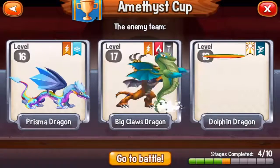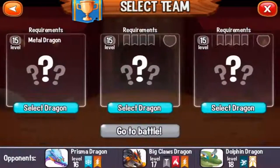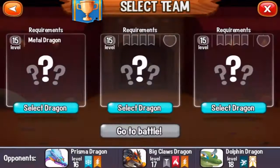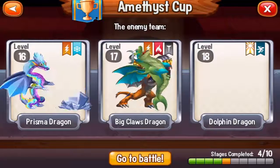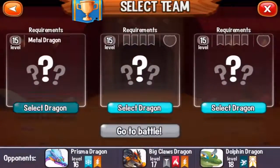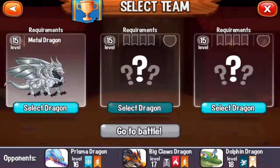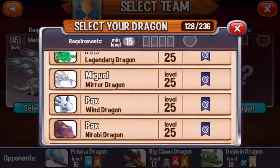Let's go to battle and select our dragons. First dragon: Metal Dragon. We do not have any dragons that meet the requirements, so I will just do some magic and get a Metal Dragon and come back to this video. Alright, I got my Metal Dragon right here at level 15.